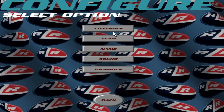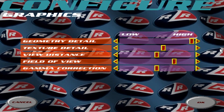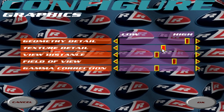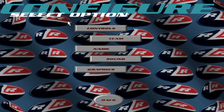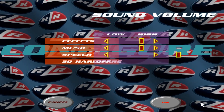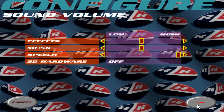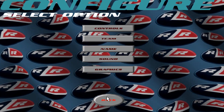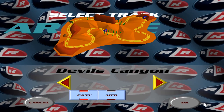You can change your controls to whichever you prefer. For graphics, I recommend pulling everything to the max. As for sound, if you want to enable 3D hardware audio, you need to add the game in your Creative Alchemy and it will work. If you don't have a Creative sound card, then most probably it won't.